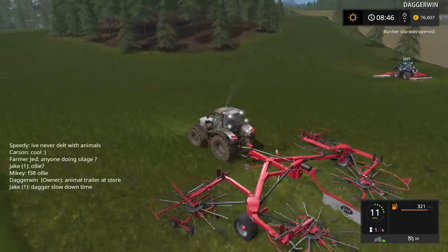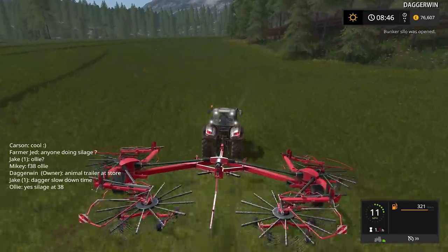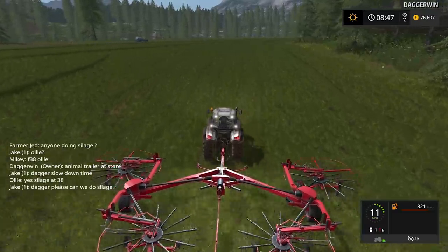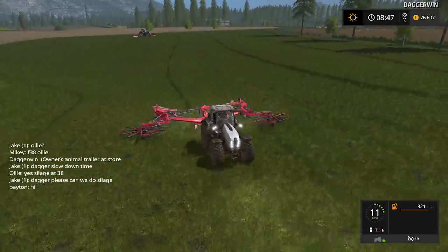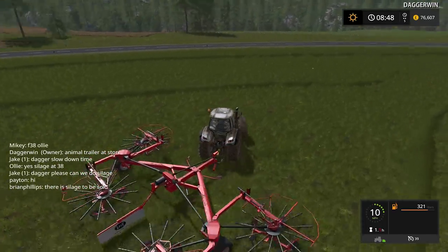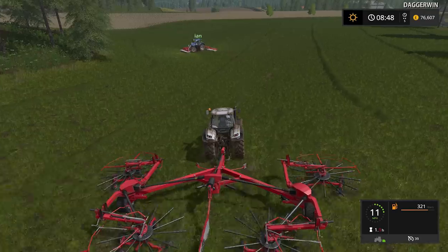We must slow down time. Obviously if anybody turns up with the forager they're going to be taking away this grass, which means we can't make the swaths bigger. I'm not really too bothered about making them too big — I suppose we could make a dedicated episode just to see how big we can make the swath of grass.